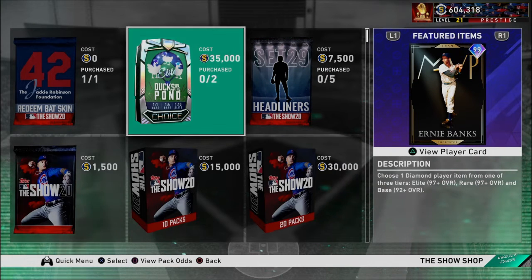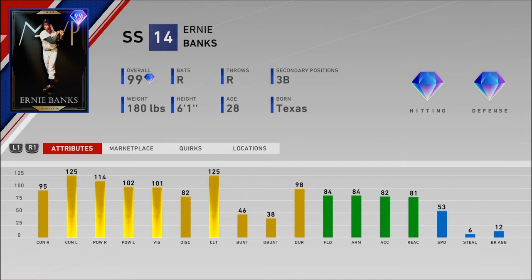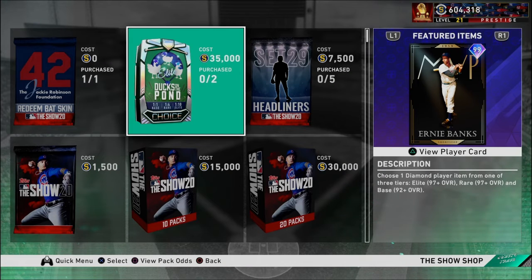The new cards in the Ducks on the Pond Pack — this is the big stuff. We have Ernie Banks, the best power for a shortstop in the game. He's going to have 95 and 125 contact, 114 and 102 power, 101 vision, 84 fielding, and 53 speed. He can also play third base — he's going to be a really good card, always has a nice swing. Once I got Honus, he was kind of the last card I used at shortstop, and the 99 Ernie Banks came out after I had Honus so I never really tried him out. I might try this card out.